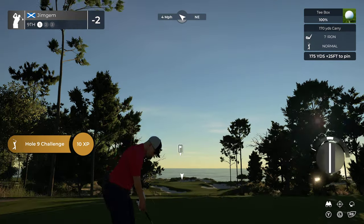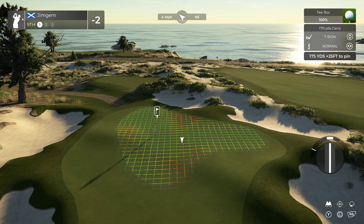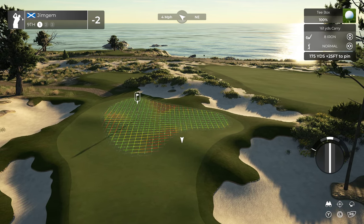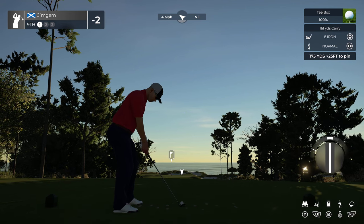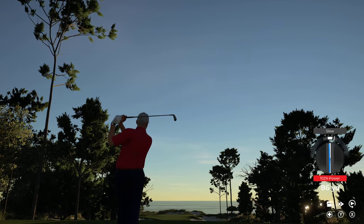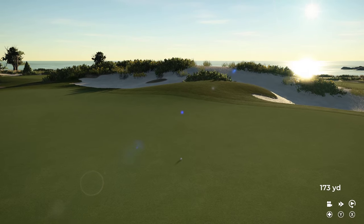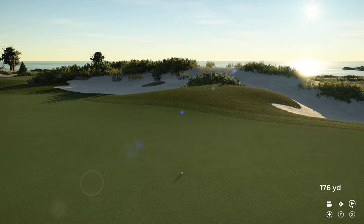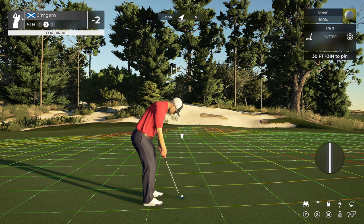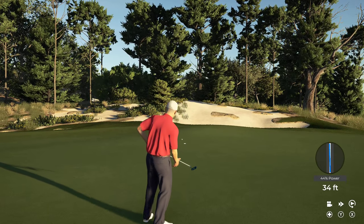Let's see if we can get a birdie and break that up. 9th hole, par three, 175 yards, 25 down — playing around 167. Let's go down to there. Lovely bunker work there, nice scope to the bunkers. It's going to skip out to the right but should be on the green. Not much of a turn on it — but more than I thought. There we go, another par.